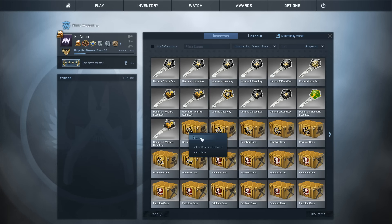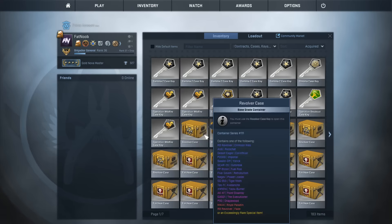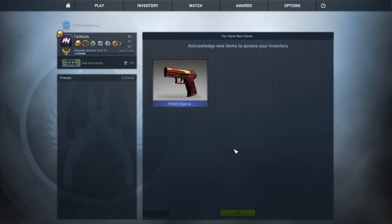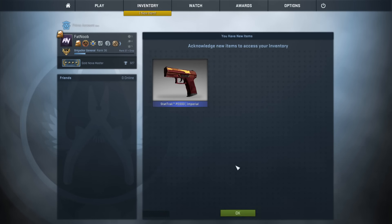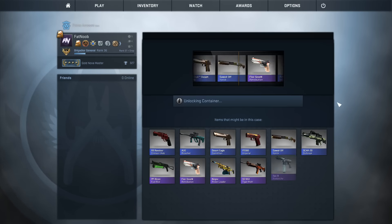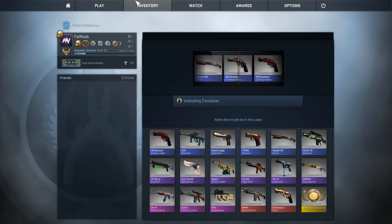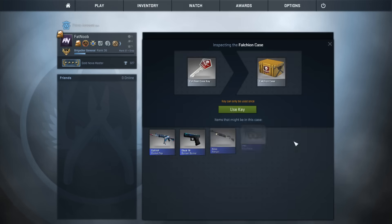We're almost done with the revolver cases — I had 24 revolver cases, 25 falchion cases, 25 Gamma 2s, and 26 regular Gammas. Powering through these but getting nothing good. I don't really like the revolver case; I prefer the Gamma and Gamma 2. Last revolver case — come on Gaben, give us something good. And we end it off with another blue, probably battle-scarred. Moving on to the falchion cases.